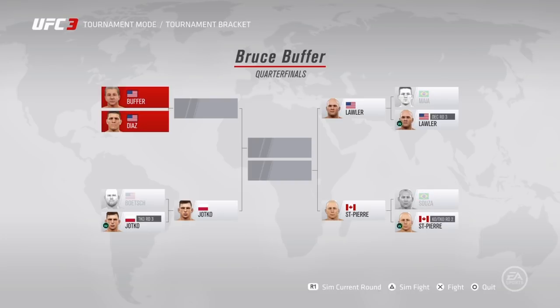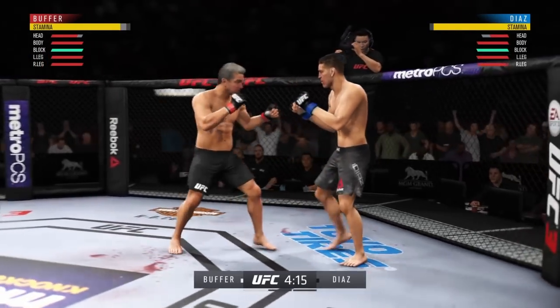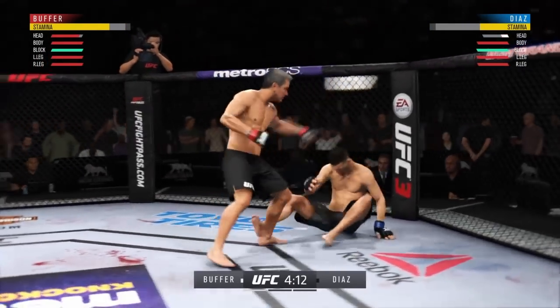You can simulate the rest of the fights, but you have to play the ones with Bruce Buffer and you need to win. That's why I say put it on easy — it makes it as quick as possible. Win the tournament and you got him. I'm going to skip to the fight — here it is, we're fighting Nick Diaz.